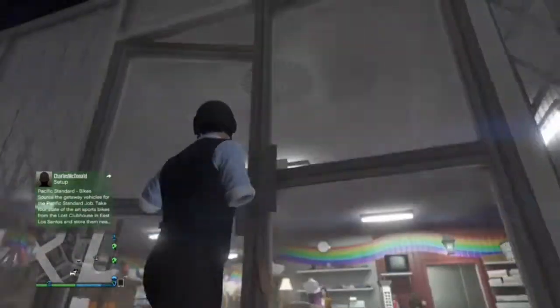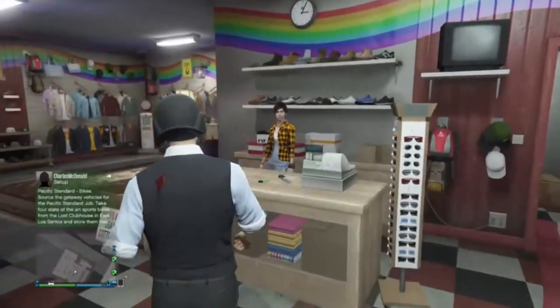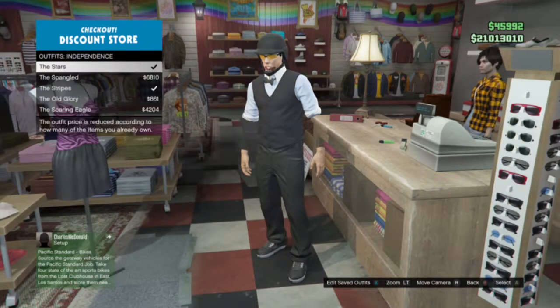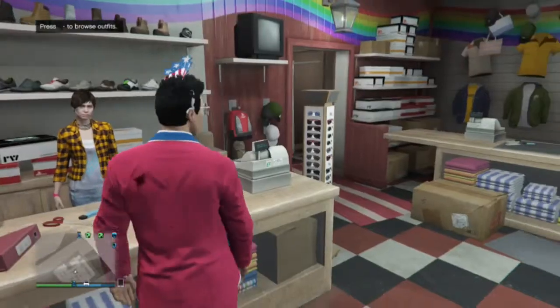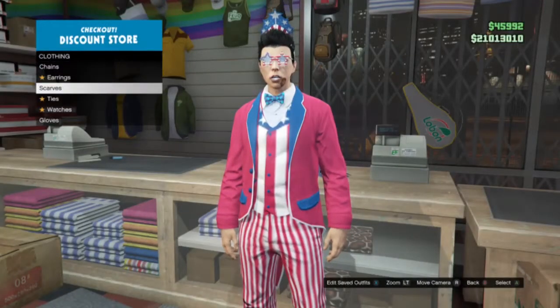You're going to make your way inside a clothes store and go to browse outfits. Once you go to browse outfits, you're going to click on the independence outfit and buy the stripers. Once you buy the stripers, make your way over to the accessories.